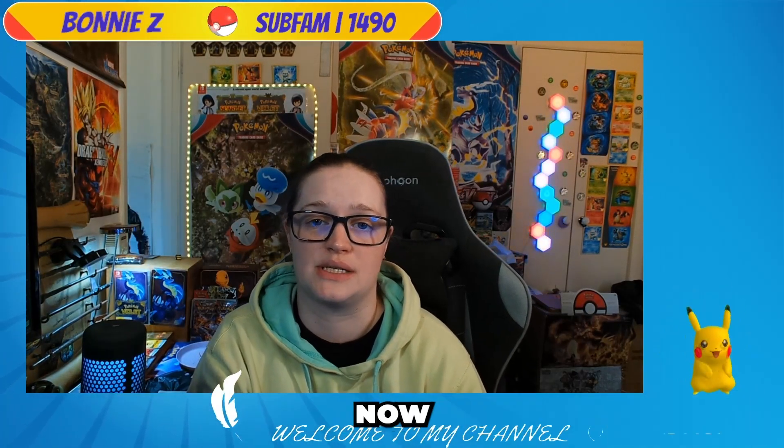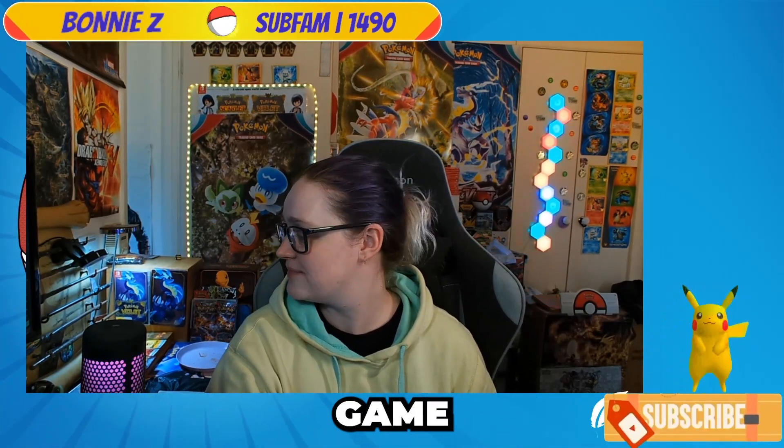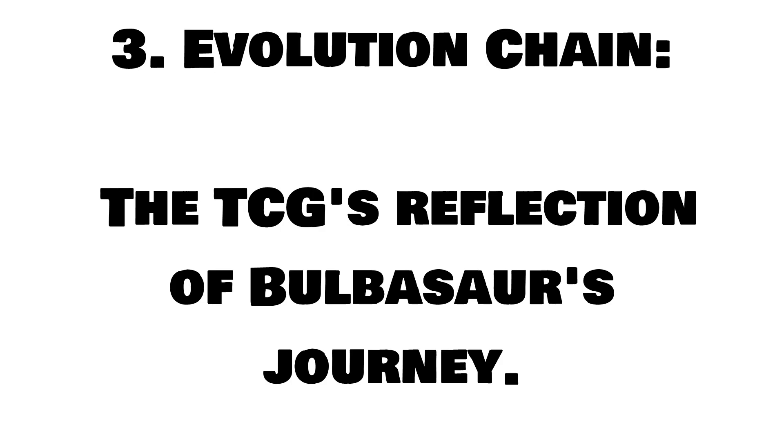We're going to go through three points about Bulbasaur in the Pokémon trading card game. First, Energy Acceleration — how Bulbasaur cards help gather energy in the TCG. Second, Status Effects — TCG cards that mirror Bulbasaur's status-inducing moves. Third, Evolution Chain — the TCG as a reflection of Bulbasaur's journey.